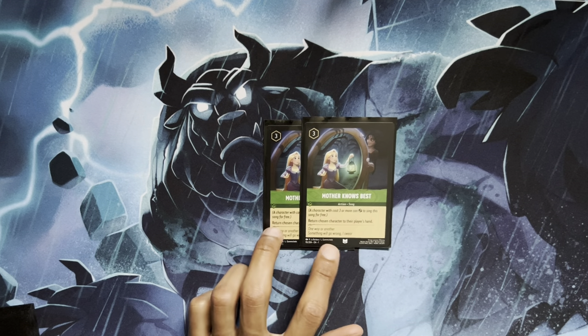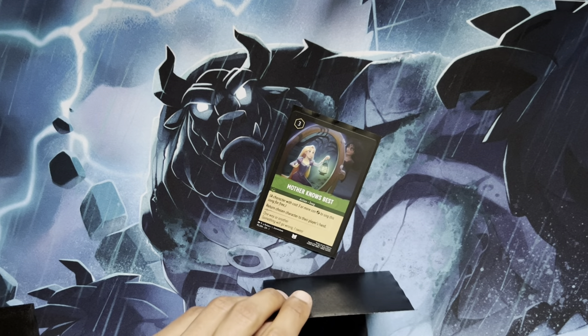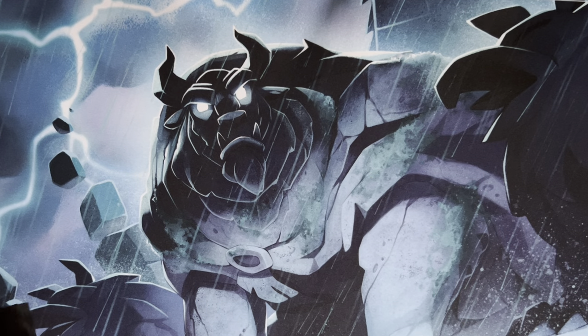To round out the 3-drop slot, we have two Mother Knows Best — just another tempo-disrupting card when you need to slow your opponent down. If the game gets to a little bit of a grind game and they start dropping big threats like Tinkerbells and Tamatoas, slowing them down by a turn can help you close the game out.